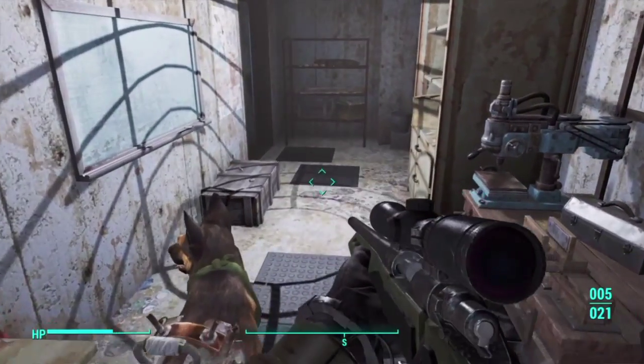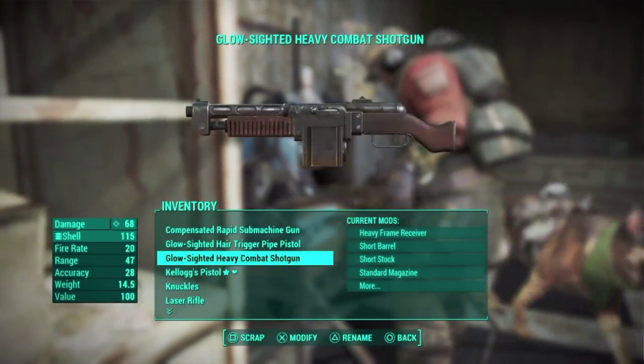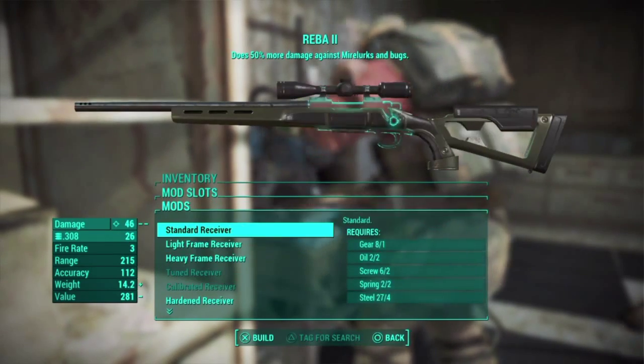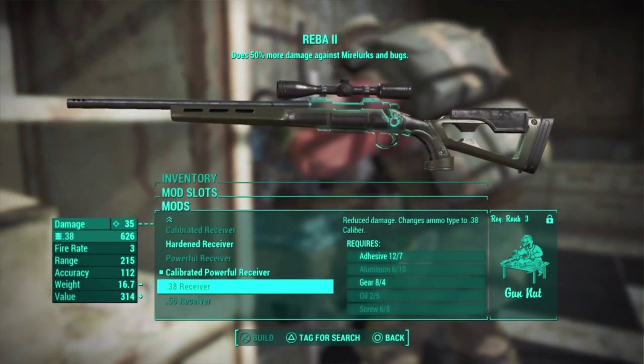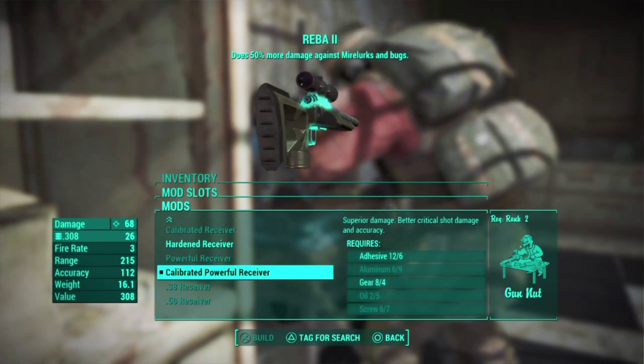I really want a 50 cal in this game. I know you can get rank 3 and get the 50 cal but it takes forever. I'm ranked 25 — I'm rank 2 now, I've done that. I've also seen if you can do anything to it — it's already got the calibrated receiver in it.